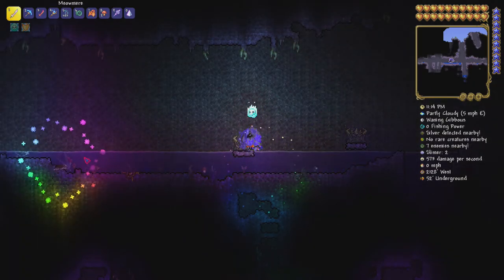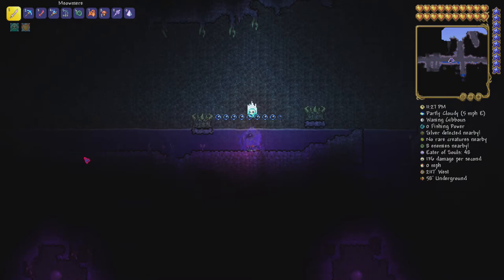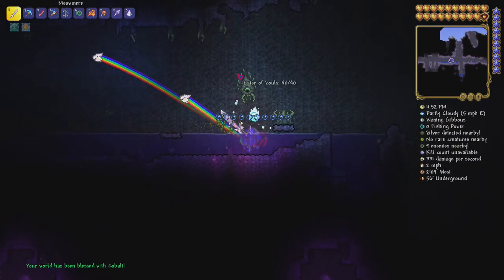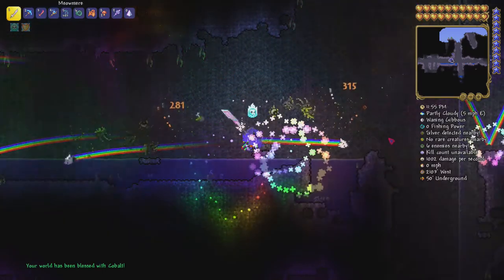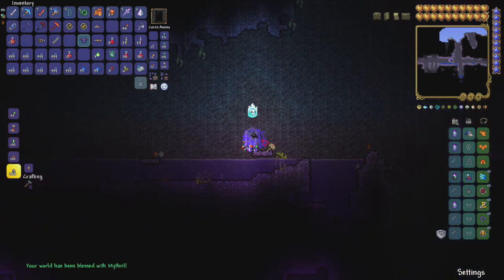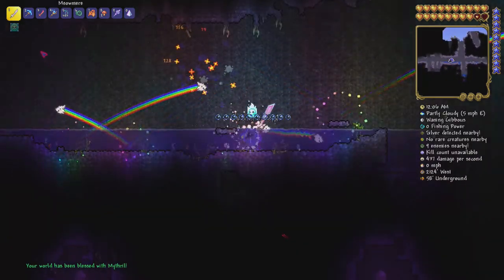Your world is going to choose which hard mode ores you get — you can't choose whether you have orichalcum or mithril. You will not have all of the ores; you're only going to have a set of three, and it is completely randomized. You can get palladium, mithril, and adamantite — or cobalt, orichalcum, and titanium. It's completely randomized. Once you've gotten cobalt, for example, every subsequent altar will always bless with cobalt, then mithril, then adamantite — whichever set your world rolled.